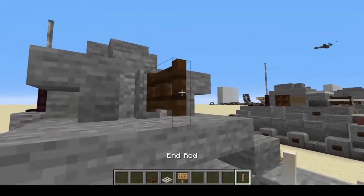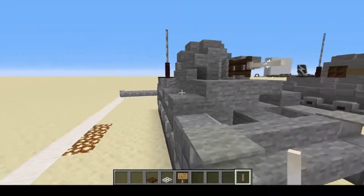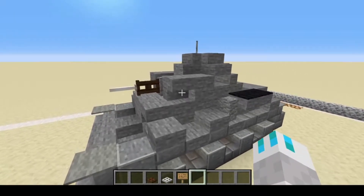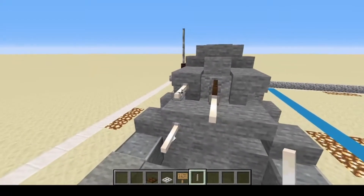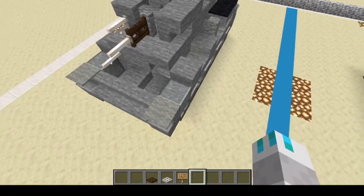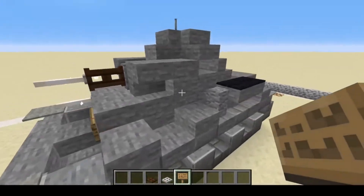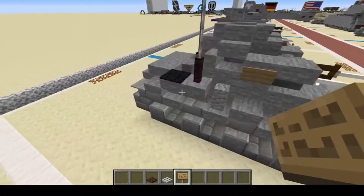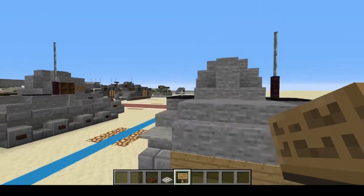Followed by an end rod, which actually puts it perfectly in line — kind of like how the gun actually looks. Speaking of end rods, we're going to have two more for the MG34s that are on here — I believe they're MG34s, don't quote me on that. Next, dark oak signs: one right there for the driver's viewport, one on each side of the turret, and three on the back.